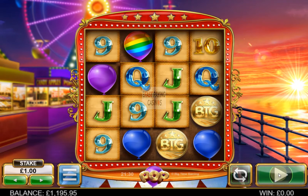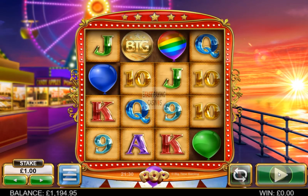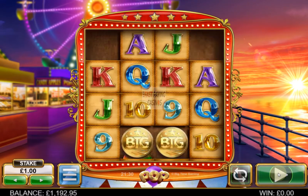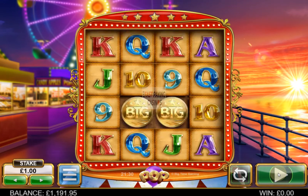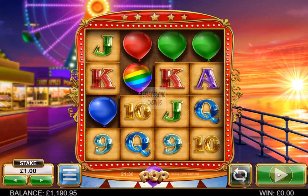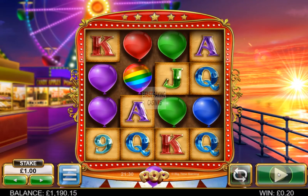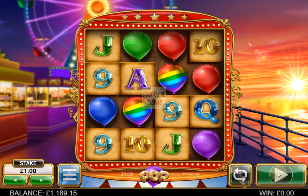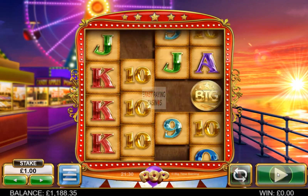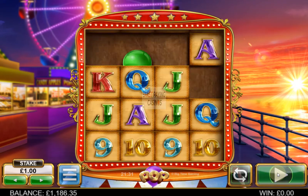Basically any non-Royal position will have balloons float into it. If there's a win they will pop — hence the name. We've got a win which will now let balloons float up. You don't get Royals float up, only balloons. The scatters don't appear until you actually release some positions; they don't appear as standard symbols — they just float up and come out of the balloons that pop.